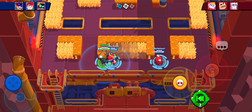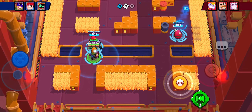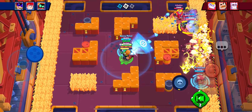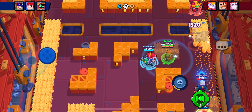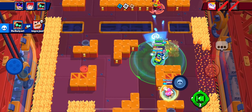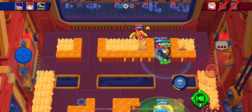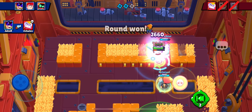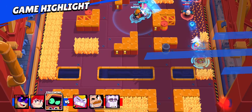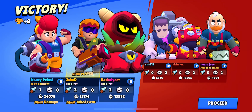One more round to go. Got my super ready. Let's do it. Here we go. Reflect, attack. There we go — we got the Frank, and RT got the Sam, which means we got the Surge. Well, Surge, it's over. Goodbye. We did it. Victory! We became the star player.